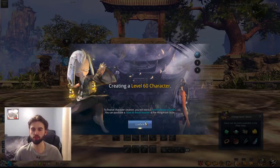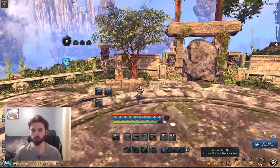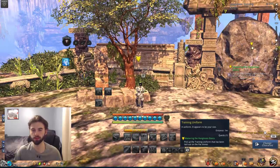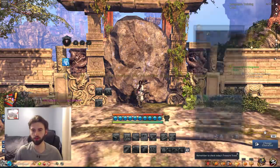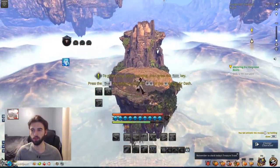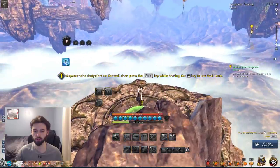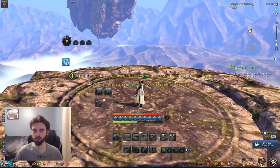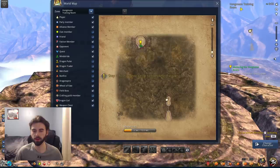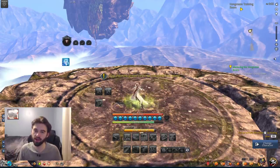After it's done loading, mash through the confirm menus. It's going to put you through a little tutorial where you pick up an outfit, read a letter, break down a boulder, run over, jump and glide — basically giving you the general movement abilities. After gliding down it'll tell you to run up the wall by holding shift and pressing W. Eventually you'll end up at a location where you press M on the keyboard and it shows you the Hongmoon Training Room. Click the green icon that pops up on your screen to go there. You could have skipped all this with the skip button on the intro menu.